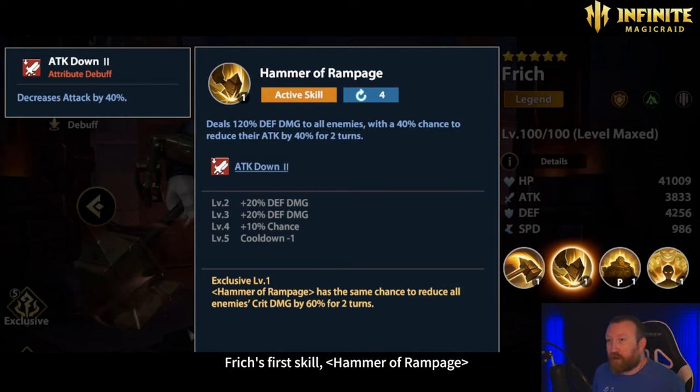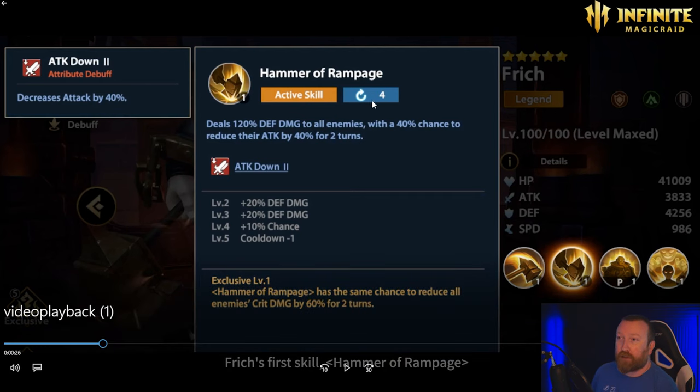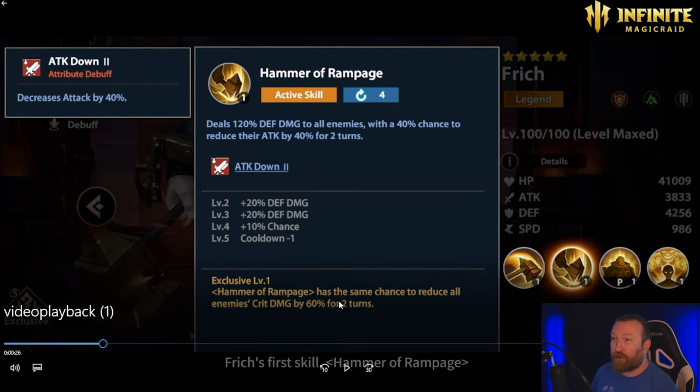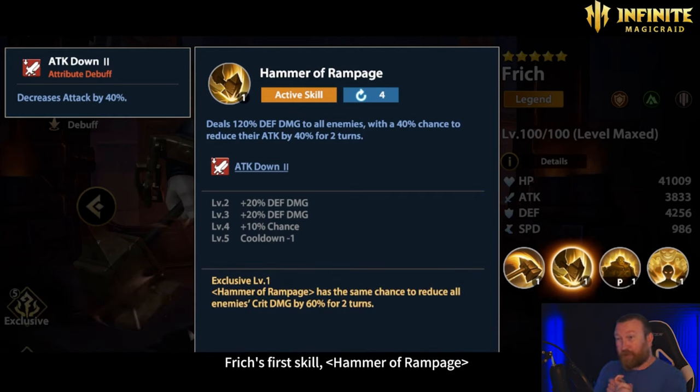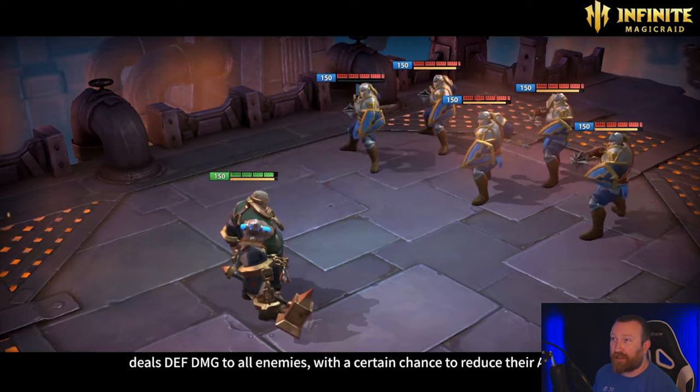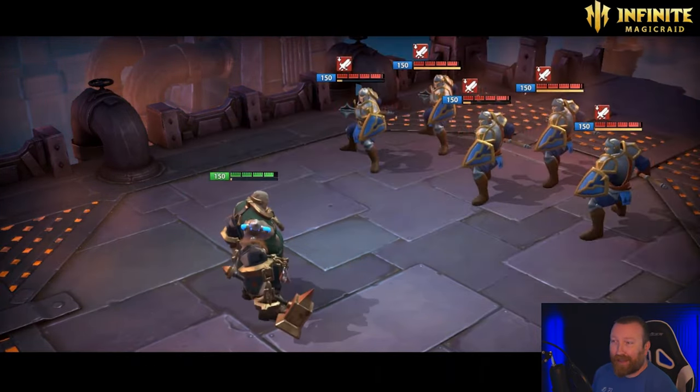Hammer of Rampage deals 120% defense damage to all enemies, with a 40% chance to reduce their attack by 40%. When leveled up with only a three-turn cooldown, the defense damage goes up to 160% and it's a 50% chance to reduce attack by 40% — a very strong debuff. If you get a second copy and level up his exclusive to level one, Hammer of Rampage also has the same chance to reduce all enemies' crit damage by 60%. That pretty much counters the Sedan's buff, essentially canceling each other out. Pretty cool for PvP and potentially strong for PvE.